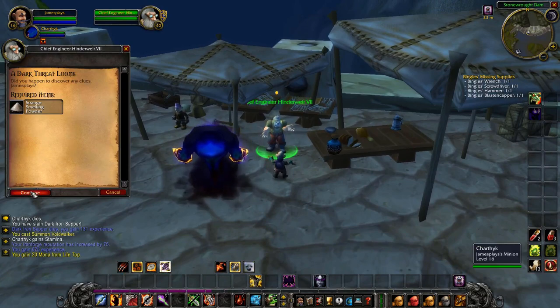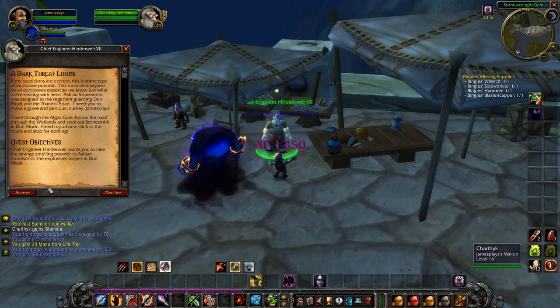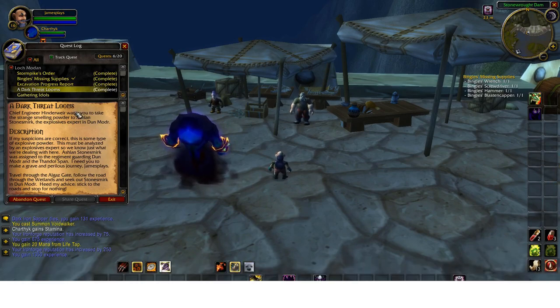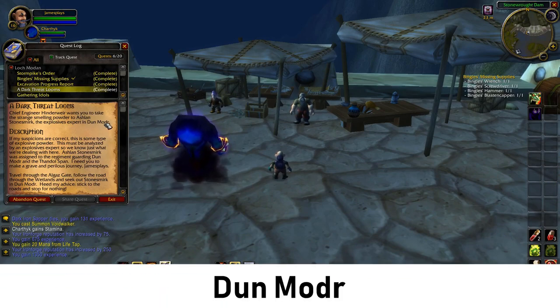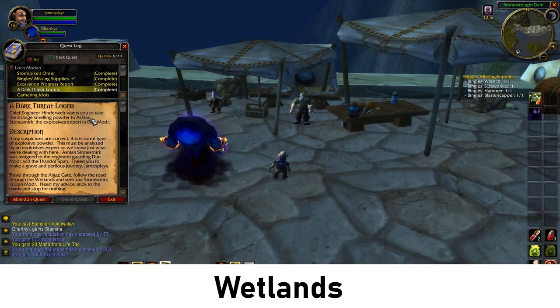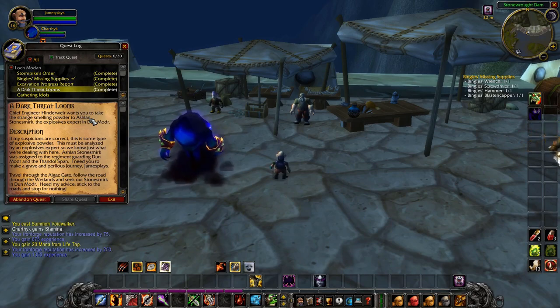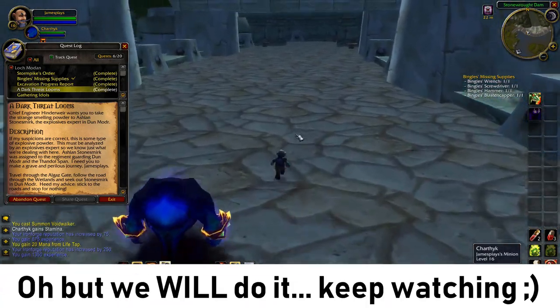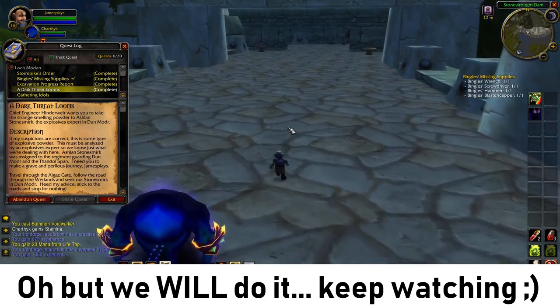Here we are again — talk to him, hand in the quest, and accept the next part. Unfortunately the next part of A Dark Threat Looms wants us to go to Dun Modr and talk to Ashlan Stonesmerk, which is a dwarf in the north of the Wetlands — a really far walk from here with a lot of higher level enemies along the way. So we're probably not going to be able to do that part in this video guide, but just so you know where you have to go to continue.